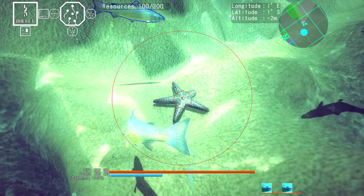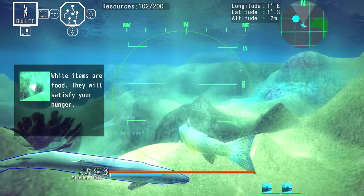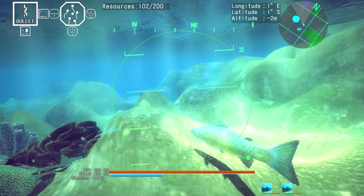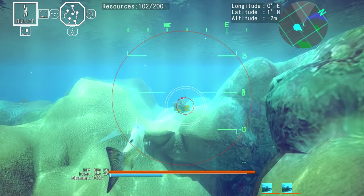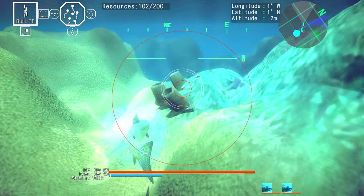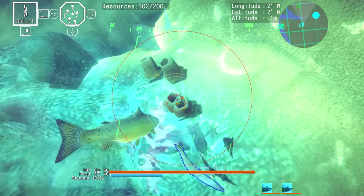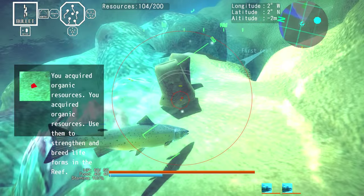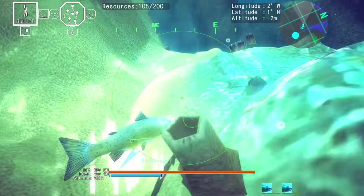So if you were to take out a starfish, all you would do is collect resources from them. You could just charge at them with a headbutt, they blow up, and boom, you have some resource from that starfish. Over here we have some more things we could collect resources from. More resources there, and that's just showing you the attack that does more damage.